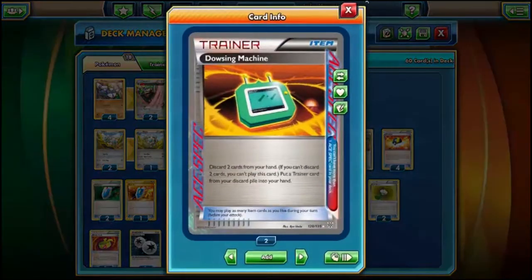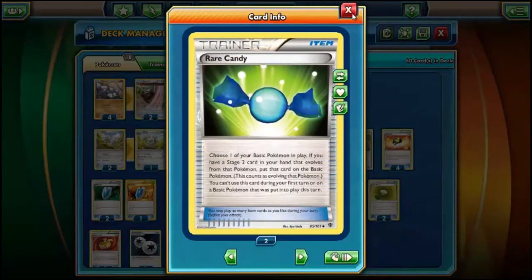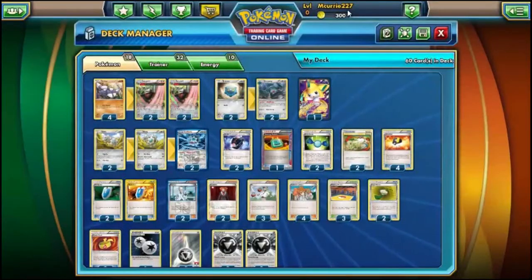We play Dowsing Machine as our ACE SPEC to let us get back Rare Candies, Training Centers — so we have four — supporters, Hard Charms, or Muscle Bands. Definitely really good. I also don't have a Computer Search, which might actually be good in this deck since you can find candies earlier. We play two Rare Candies — lets you skip the Klang and go straight from Klink to Klinklang. We play two Switches, sometimes I wish it was three because everything in this deck has a high retreat cost. Four Ultra Balls because you've got a ton of Pokemon: eight Excadrill line, four Bronzong line, five Klinklang line, and a Jirachi.